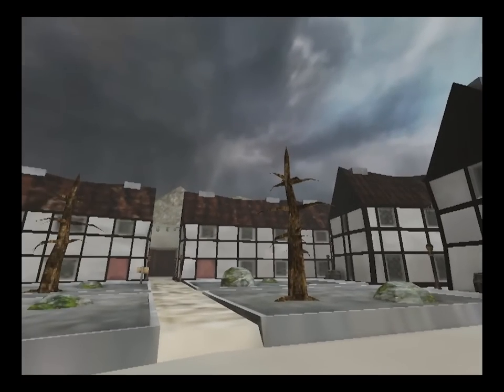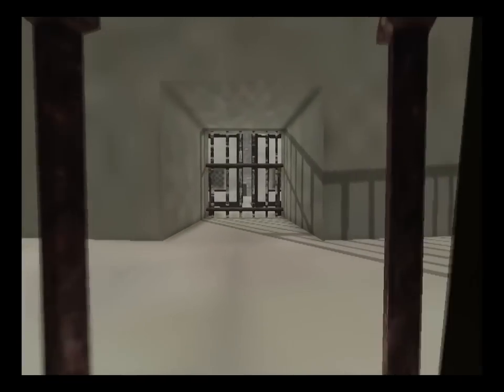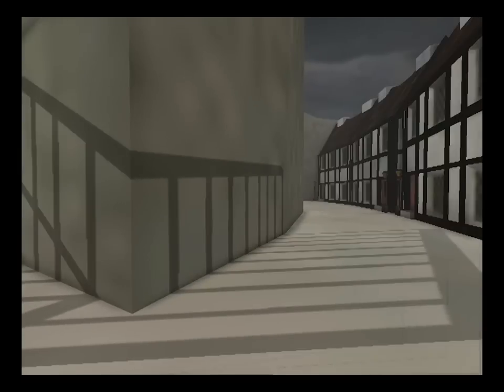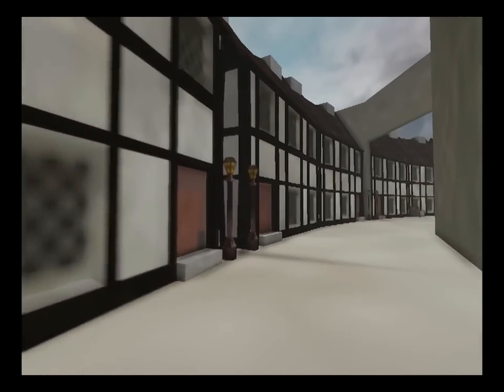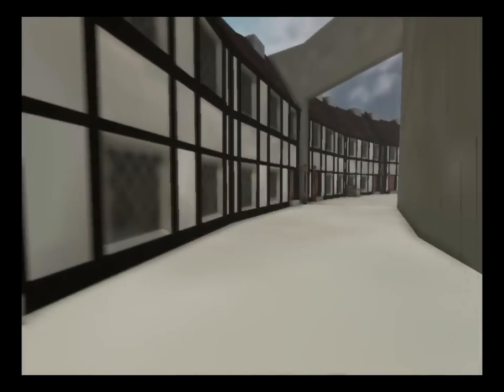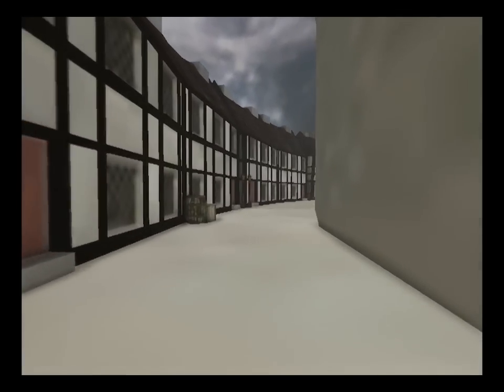Looking up at the sky now — there are meant to be light shafts, like god rays, but they're not working. The shadows didn't work properly. For some reason, adding a static mesh as an interactive actor caused the shadows to go a bit weird.